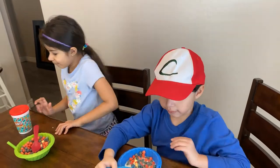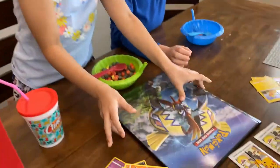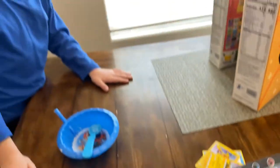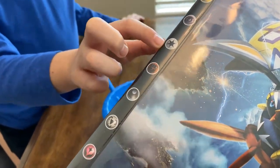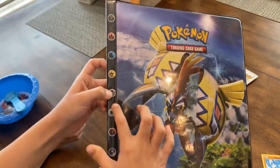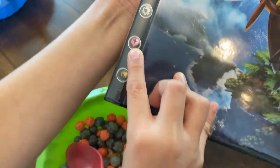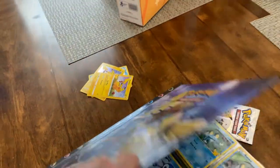That was so cool, right? Yeah. We got Pokemon with different powers. Those are all the Pokemon powers. Let me see. The one I really want to know is this one. We're going to have to look them up, Papa, because I don't know. This one is Mystic and this one is dirt and rock, but I don't know the rest. There's fire. I really want to know what that pink one is because that's my favorite color. We're going to have to look it up.